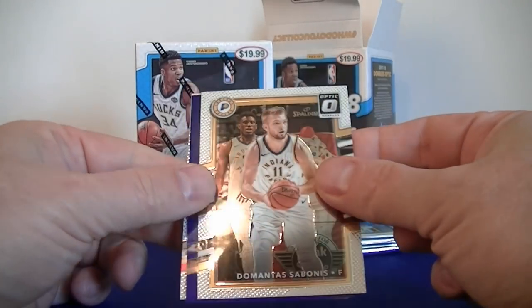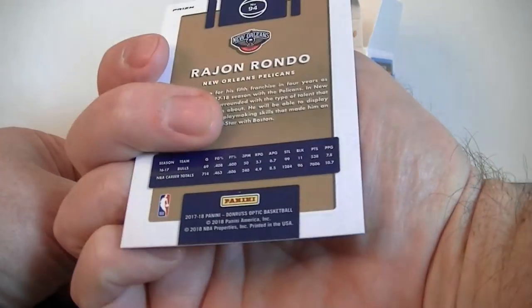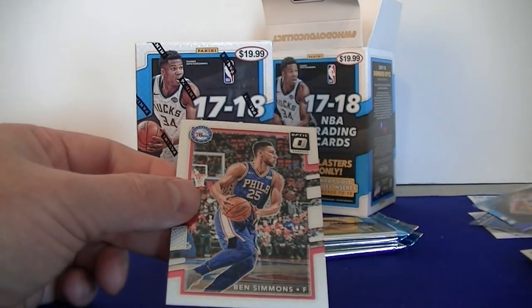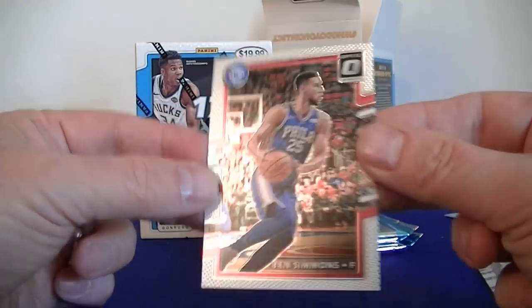This bonus — another purple parallel. Rondo purple. These are not numbered. Second purple. Ben Simmons base chrome, rookie layer here.